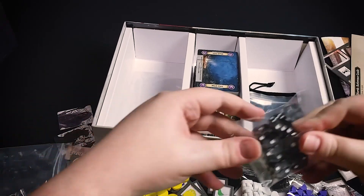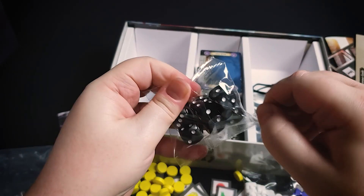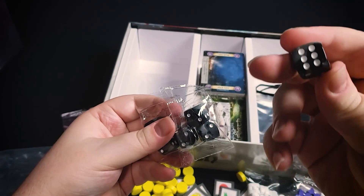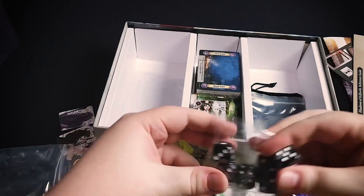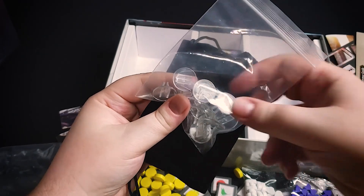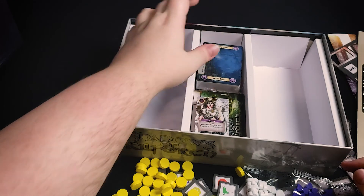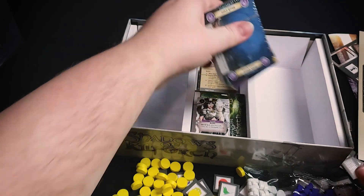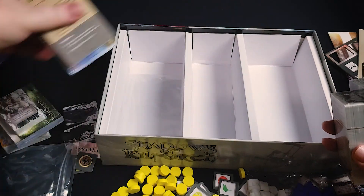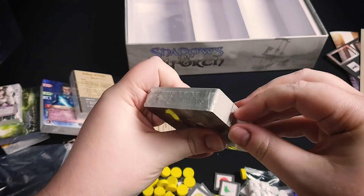We've got some dice, since the different encounters resolve around dice rolls. These are nice — they've got a little marbling effect to them. There are also some extra bags, little stands for your player pieces, and a little felt bag. Then here you have all the cards, which are the biggest part of the game — a lot of the game is card-driven.